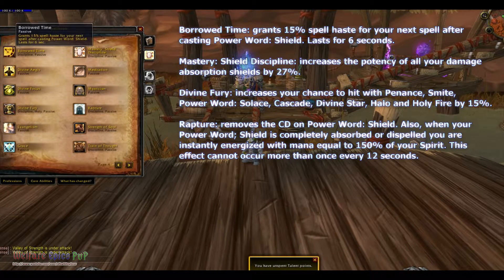Borrowed Time grants 15% spell haste for your next spell after casting Power Word: Shield, lasting for 6 seconds. Mastery: Shield Discipline increases the potency of all your damage absorbing shields by 27%.